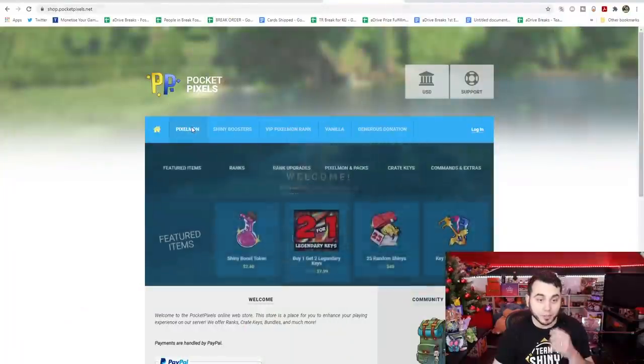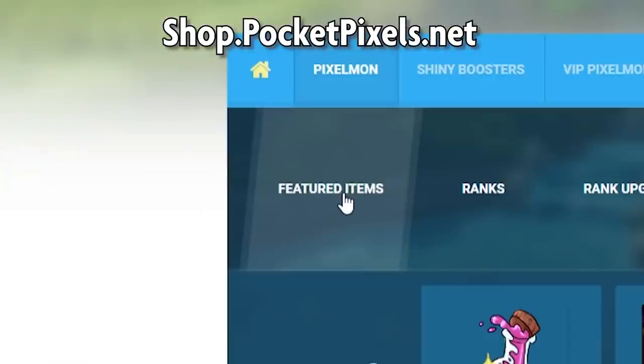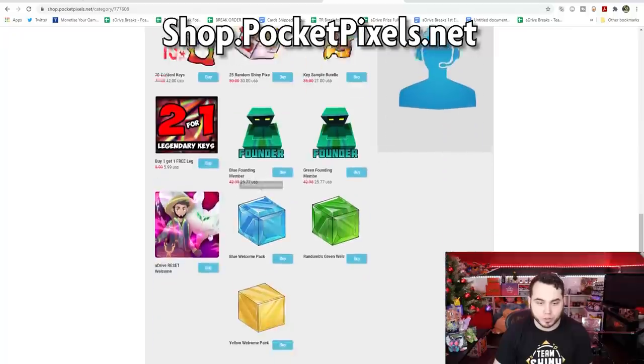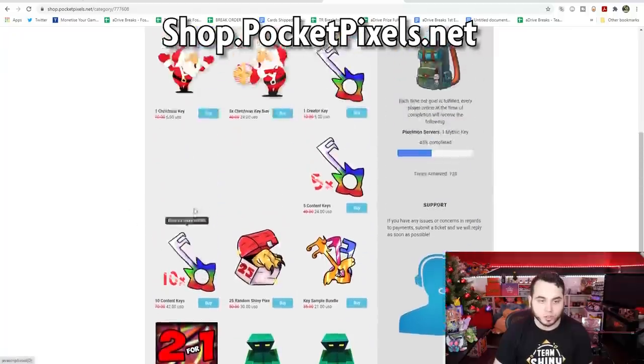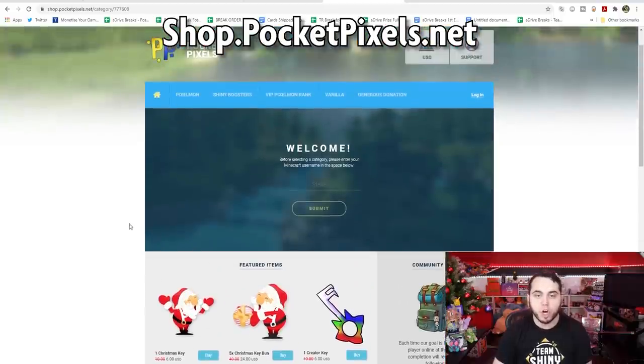When you go to shop.pocketpixels.net, you can get all the cool stuff. Head to the featured items section if you haven't done so yet and pick up your aDrive Welcome Kit. There it is — get your new aDrive Reset Welcome Kit. You've got the Content Creator keys, the Christmas keys are available now. All sorts of good stuff at shop.pocketpixels.net.